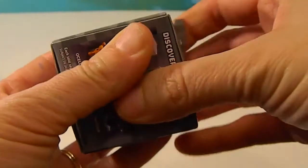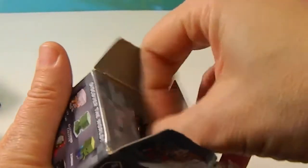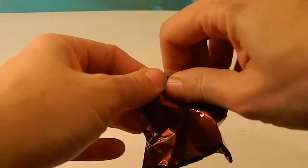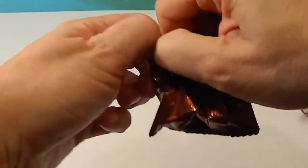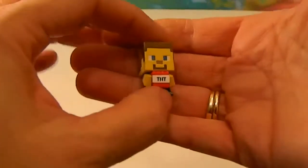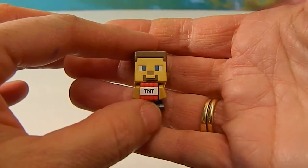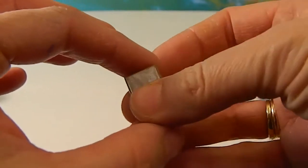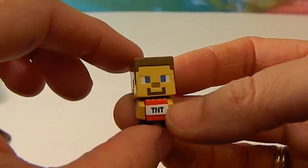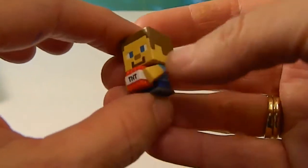Box number five is our final box. Let's see what we get — oh, another Steve! Steve with TNT — awesome, very cool. He is holding his little TNT block, just like the creeper was holding a little grass block in the first one. Very cool.